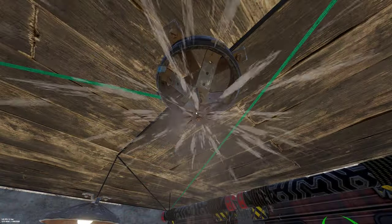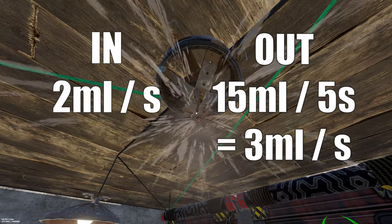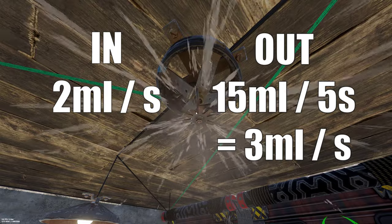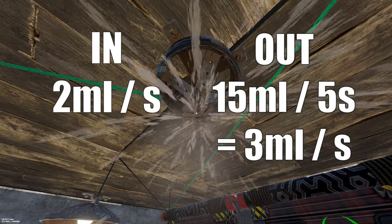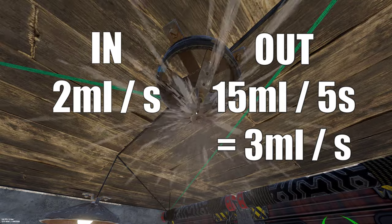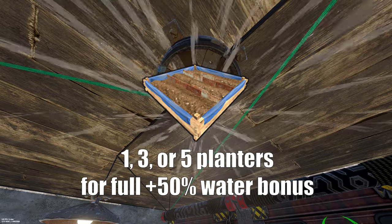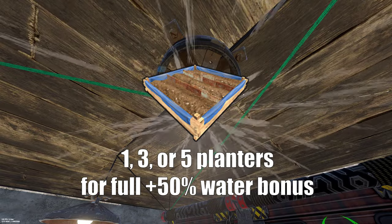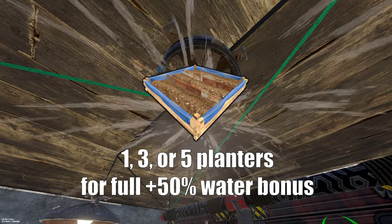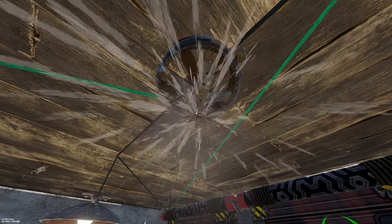Secondly, we need to understand sprinklers. Sprinklers consume 2 milliliters per second but output 15 milliliters every 5 seconds. According to 3 milliliters per second output, this effectively generates an extra 50% water and something you want to take advantage of. However, this output is divided among all the planters the sprinkler reaches, and remainder values are removed. So to be water efficient, we want to use a planter count that evenly divides that 15 milliliters — that's 1, 3, or 5 planters. While sprinklers allow us to generate an extra 50% water, they do have a higher risk to waste water. Overwatering a planter will lose the water, but if the sprinkler takes in too little water and it's divided to the planters below a single milliliter each, that water will also be lost.